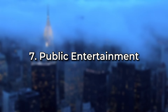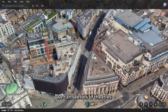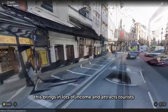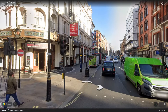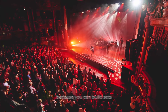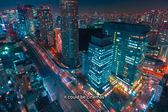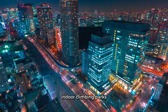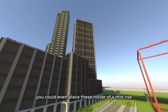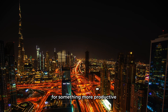Number seven is public entertainment. Looking at Piccadilly Circus in London, we can see lots of theatres where shows are played all year round — this brings in income and attracts tourists, boosting your city's economy. It doesn't have to just be theatres though; it could be cinemas, ice rinks, bowling alleys, indoor climbing parks, trampoline parks and much more. You could even place these inside a mid-rise building, as this does happen in real life when interiors are repurposed for something more productive.